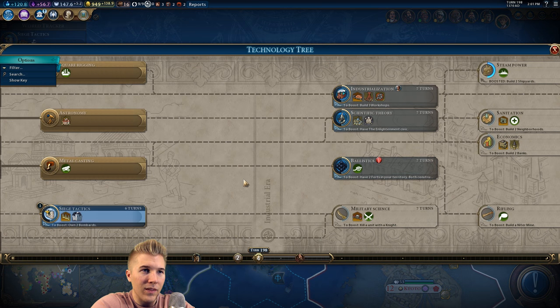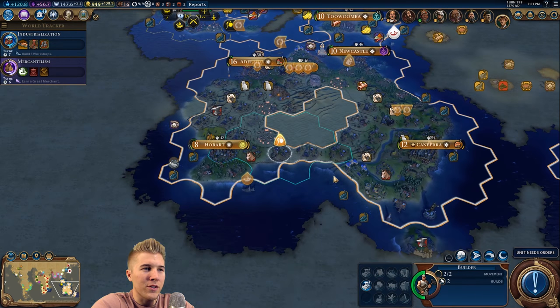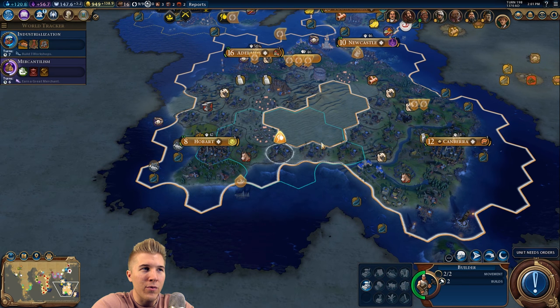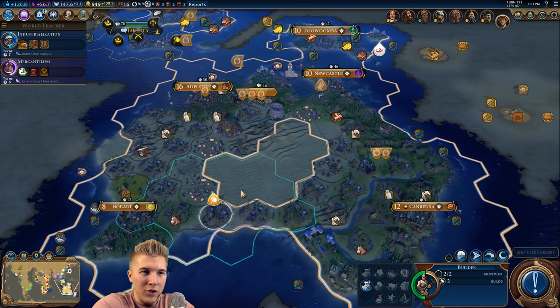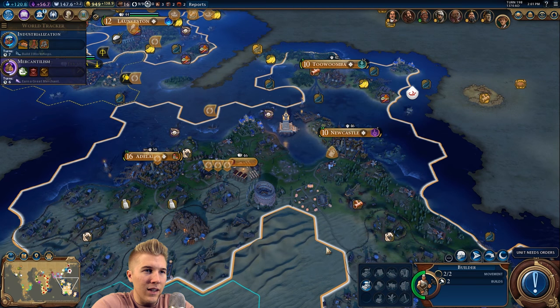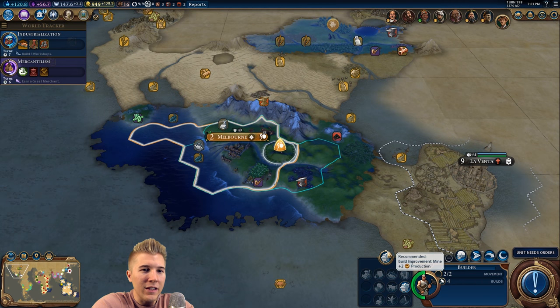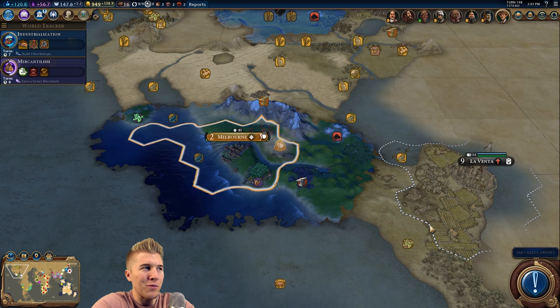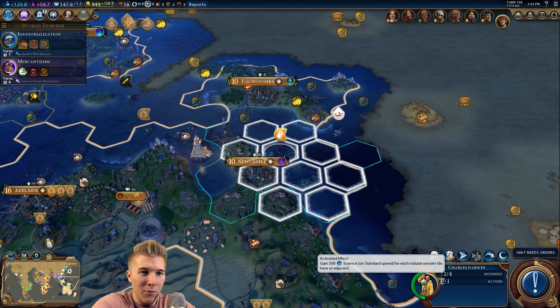I guess we'll go with factories next - it's only gonna take seven turns anyway. I don't have three industrial zones so three workshops are not gonna happen. Got two build actions left for this guy. We're finally gonna get to that point where we don't have anything else to improve - it's been quite a while.